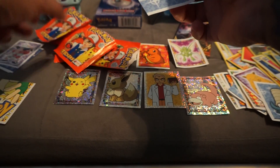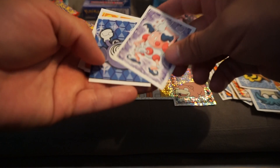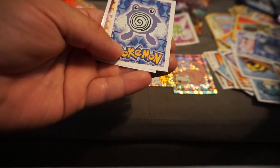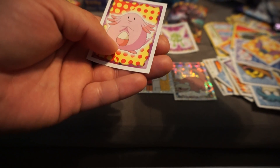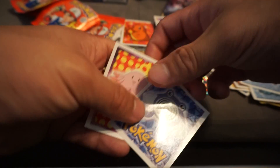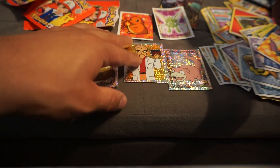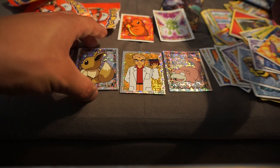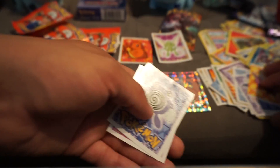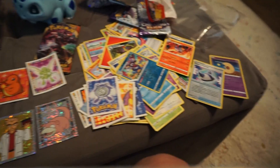Don't want to ruin the sticker. Kabuto, Mr. Mime, Golbat, Polywhirl - another Poly - and a Chansey. No holo on that one, that's lame. I would have gotten three holos if it wasn't for the two-for-one. There was like one shiny in all of them, except for one pack that had two. That kind of sucks, but that's the pull. If you want to see more stuff, browse my channel and you guys have a great one!